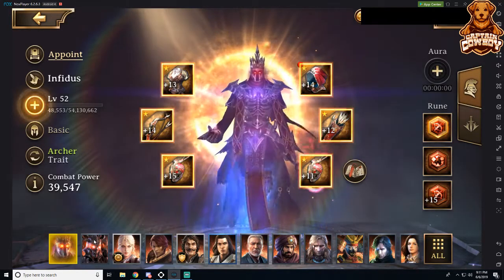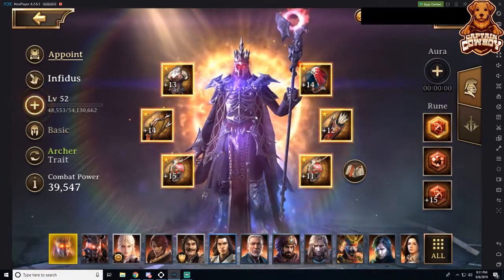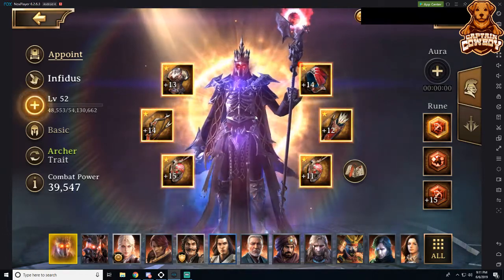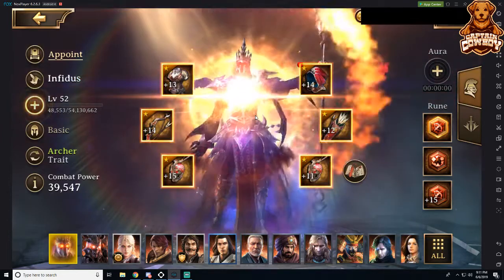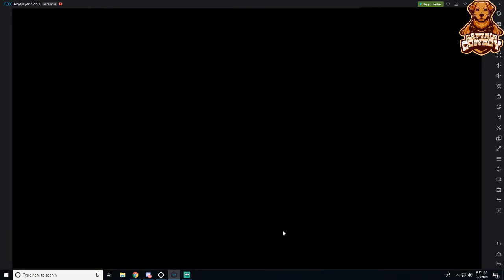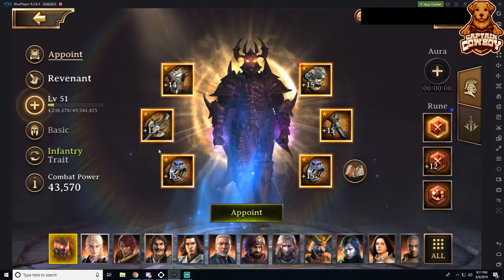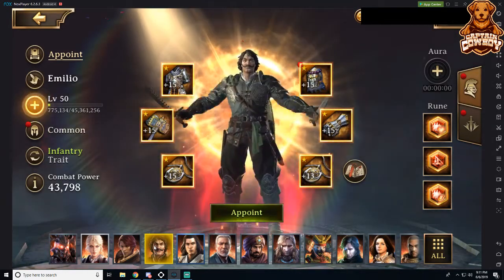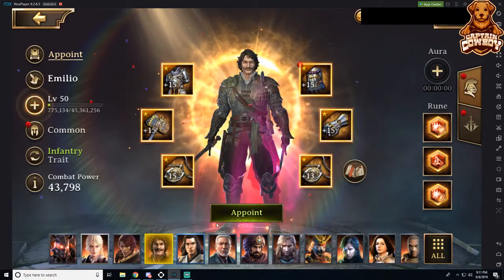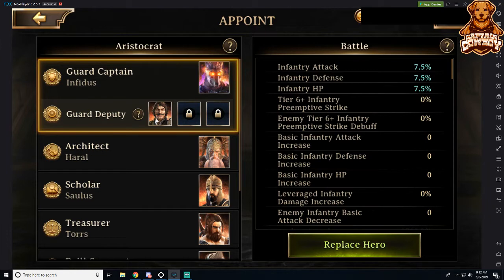Let's take a look at our heroes. Infidus has my Outcry — my Outcry is my strongest archer troop stats. I also have Destroyer, and both Destroyer and Outcry are your archer stats, but my Outcry is stronger. So I'm going to appoint Infidus as my Guard Captain — your Guard Captain should be your strongest archer hero. Your Guard Deputy is going to be your strongest troop hero, meaning your Majestic or your Guardian. My Majestic is stronger than my Guardian because it's plus 15, so I'm going to appoint my Majestic hero as my Guard Deputy. Now I have Guard Captain and Guard Deputy, and I'm set as a single type trap.